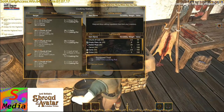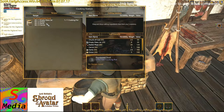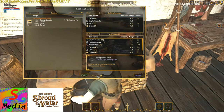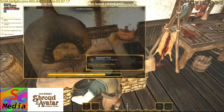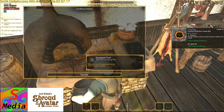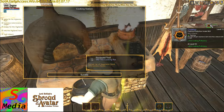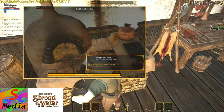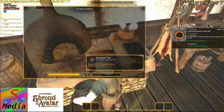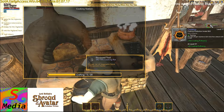I've already butchered all of my rabbit carcasses into rabbit meat, so it cuts down the length of the video. But if you've got any rabbit carcasses and you've learnt your rabbit meat recipe, then you'll be able to turn your rabbit carcasses into rabbit meat. What we need to do is go over to the cooking station and get our proficiency up. I'm going to do that with the vegetable stock. You can only craft 20 at a time, so we'll just hit the craft button and watch the proficiency going up.